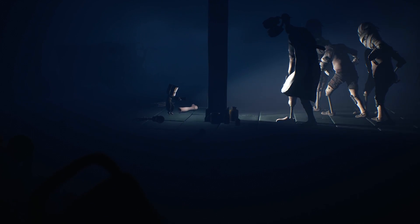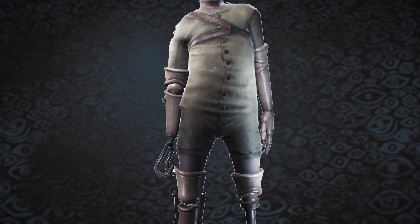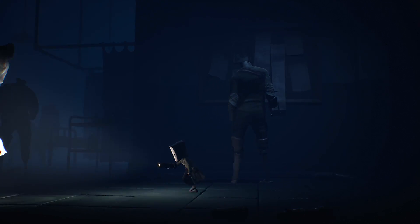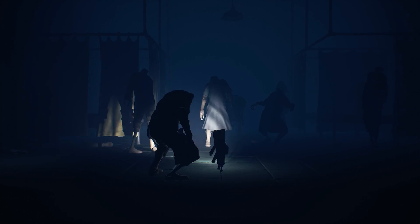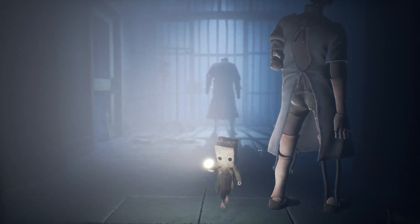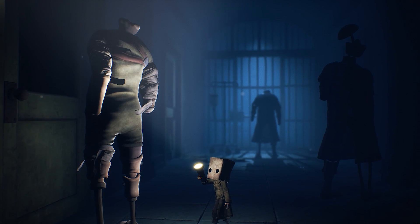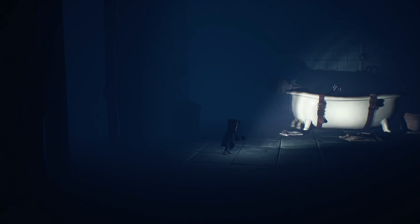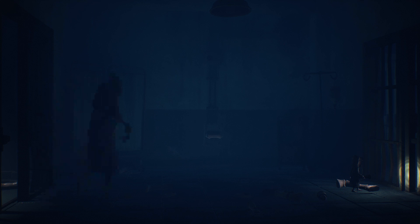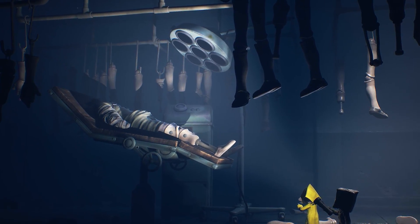Anyone who has followed my coverage of Little Nightmares 2 will be familiar with the mannequin-esque patients roaming the halls of the hospital. These patients are cobbled together from human torsos and mannequin appendages to form hybrid monstrosities. They seem to possess no real intelligence and only one purpose: to capture anything out of place on the ward. They come in a variety of guises, but always contain portions of an original human body, most likely using vital organs to keep the body alive, even if the soul within may have long moved on. These mannequins also contain one fatal flaw in their design — a flaw that saves Mono many times — they freeze to the spot when light is shone upon them.